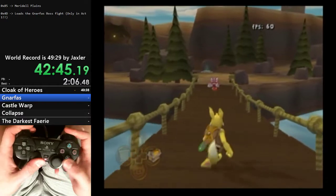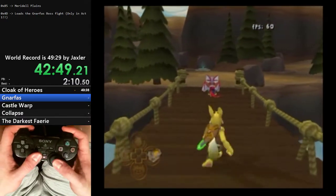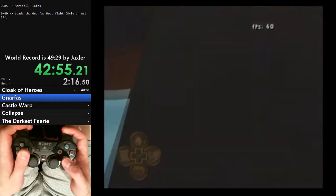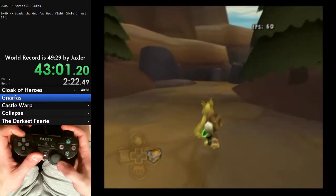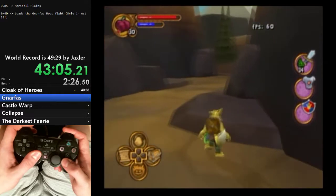So we'll slowly walk and then take an immediate left out of this bridge and hit the water. Use L2 to fall off the ledge, and that puts us all the way back here. We're going to go back through Miradol to get to Illusen's Glade.